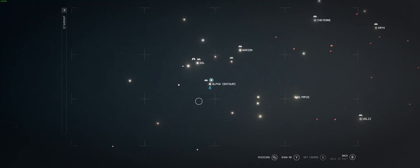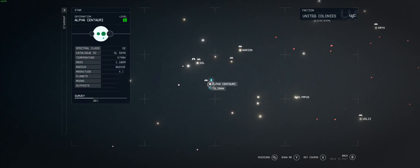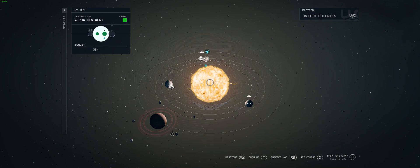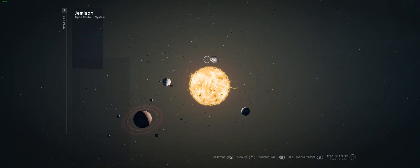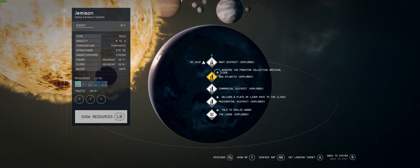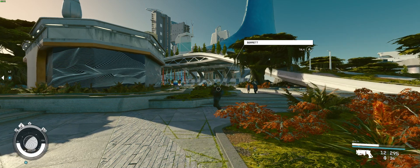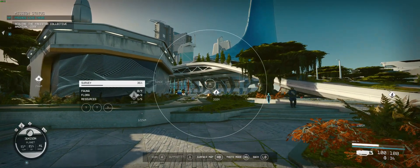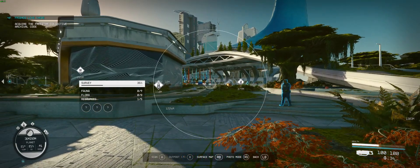How's it going everyone, Zero Kill here from Miller Magazine. We are at Alpha Centauri at New Atlantis on the planet Jemisin. This is for the Gunslinger's Guide — the quickest place is probably the MAST, you can see right over there is the MAST building. If you port there and just go up to the left,